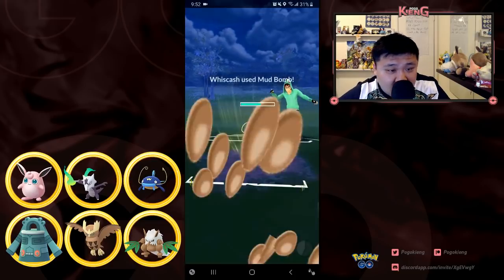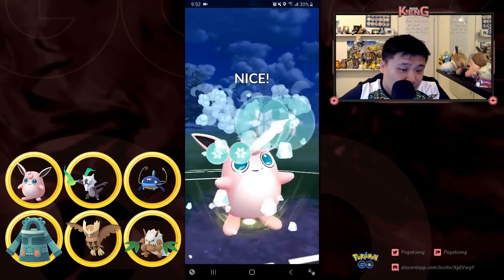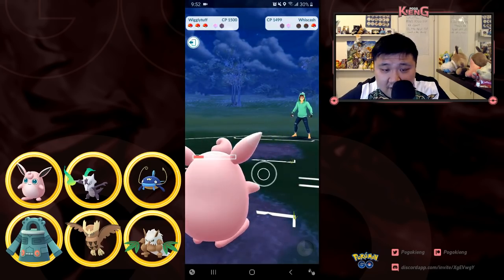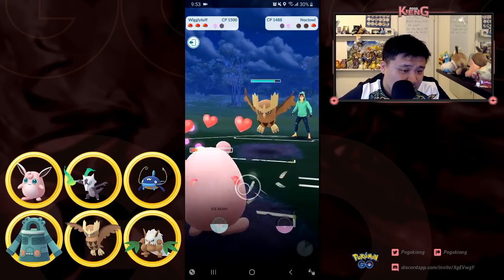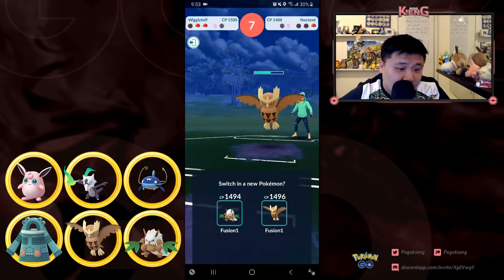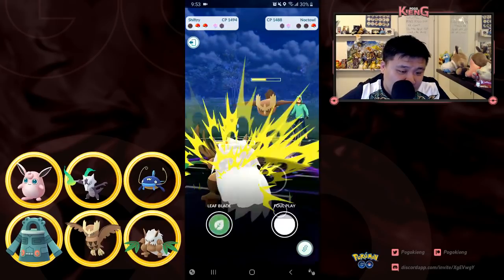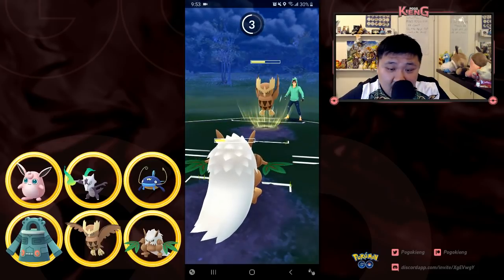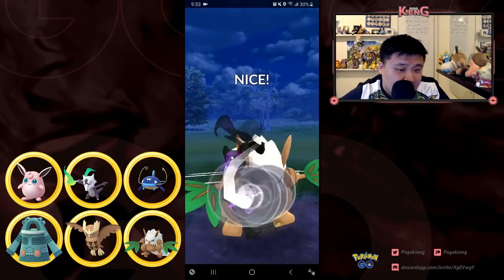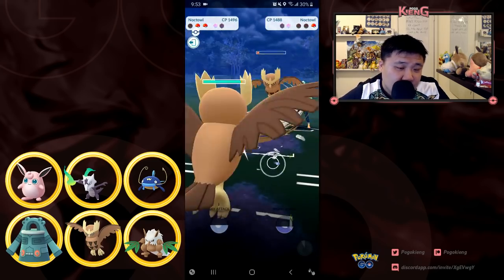He has Wishcash, which is okay for me. I should be able to get to the charge move and he has to decide whether to burn the shield — he doesn't, and I'm able to take it out after one more Charm. He has Noctowl, so I'm in a decent situation, taking quite a bit of his health. I come back in with Shiftry to either force him to burn his energy or get KO'd. He under-charges the Sky Attack hoping to farm me, but I got to the charge move, he doesn't shield, and now I can just farm fast moves down. GG.